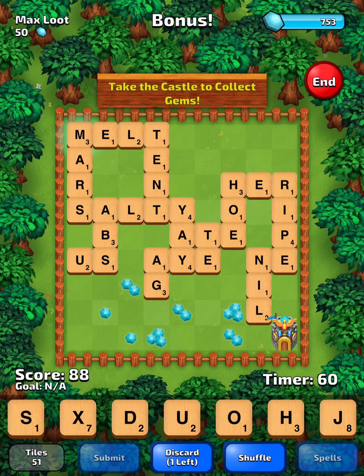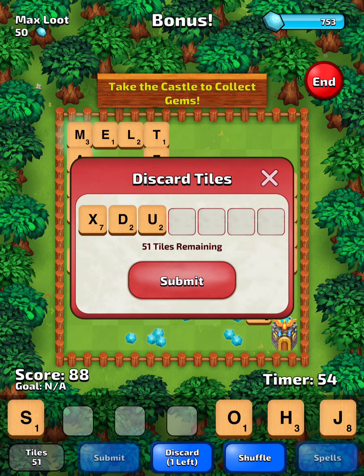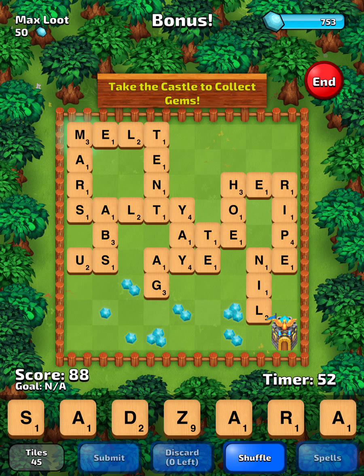Rack's looking pretty rough again. Other than the S, I think we want to get rid of everything. And we've got the A's now, so we'll play Ag. And we will play Air down to the bottom edge.